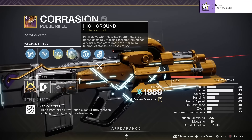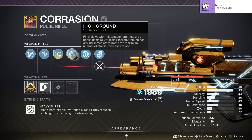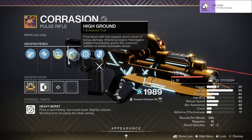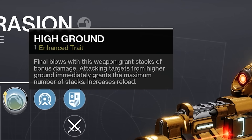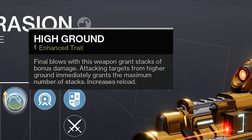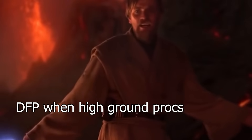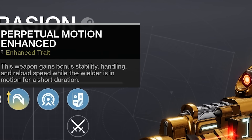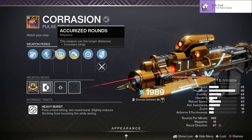This gun is going to be pretty interesting. High ground is a perk that you guys put me on to recently — final blows with this weapon stack bonus damage, and attacking targets from higher ground immediately grants the maximum number of stacks. This gives you a 15 damage buff if you take the fight from high ground, which is really cool — it's over Anakin, I have the high ground.